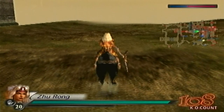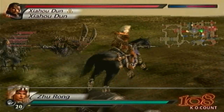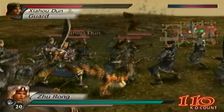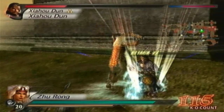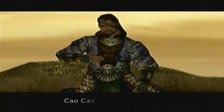Since Meng Huo is actually not attacking anybody, let's go defeat Xiahou Dun and trigger Cao Cao's cutscene — not this duel with Xiahou Dun saying 'Come if you want to die.' I'm talking about Cao Cao's cutscene. We'll go and defeat what's left of Cao Cao's troops over there and take it from there.